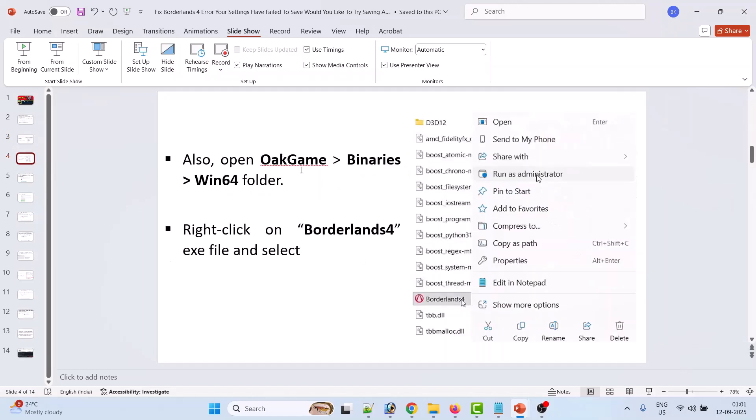If the problem is not solved, also open the OakGame folder, then Binaries folder, then Win64 folder. Right-click on the Borderlands 4 exe file, click Run as Administrator, and then check if the error is fixed.